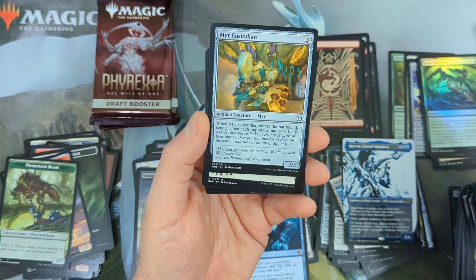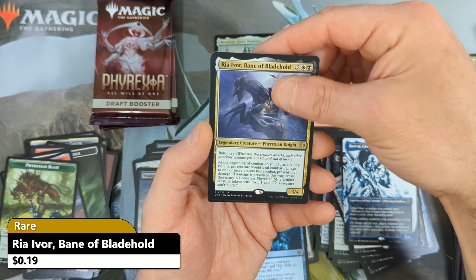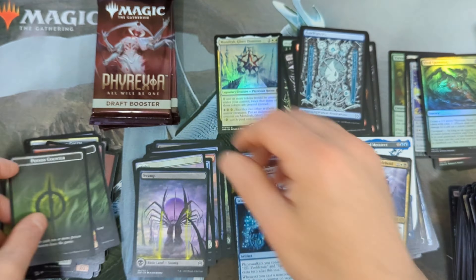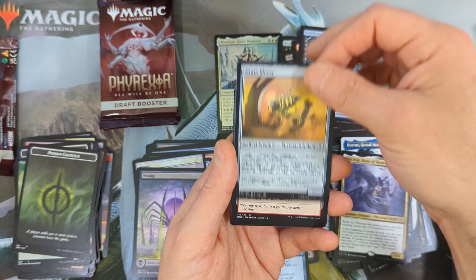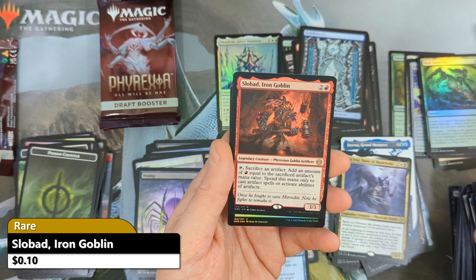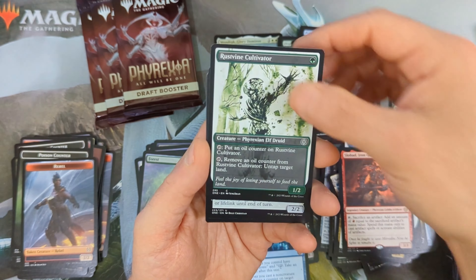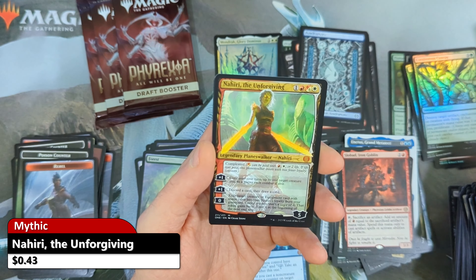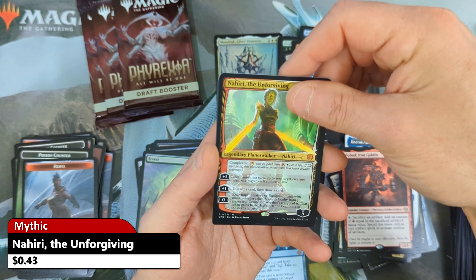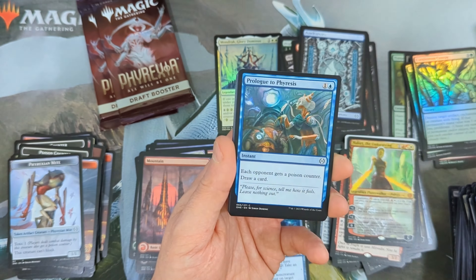And we're going to see Geth Thane of Contracts coming in as our rare. Our rare is going to be a Seachrome Coast coming in from the main set, value just over $2. And we're going to see Melira the Living Cure coming in in the Showcase treatment — very nice — with the Seachrome Coast as a foil rare. Then we get the Phyrexian Swamp — another $1.50.